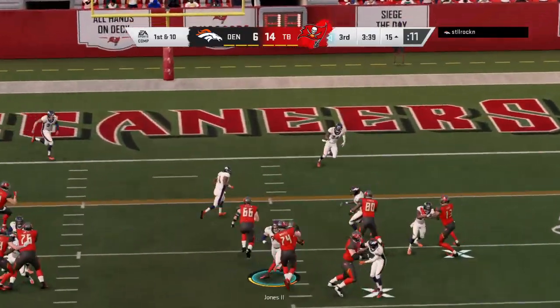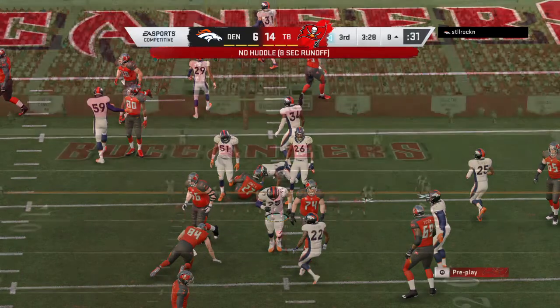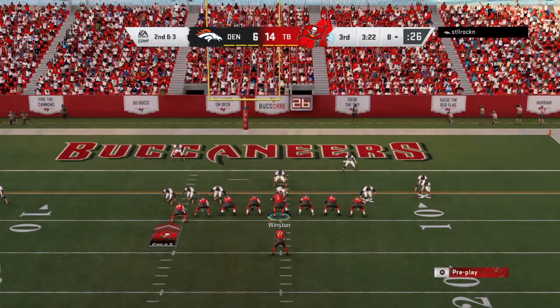On first down, Jones — effective running here. He'll take it down inside the 10, a seven-yard carry to set them up with a second and three.